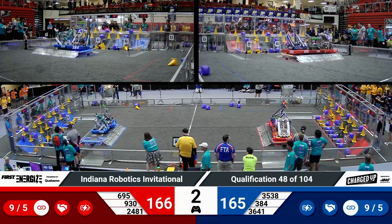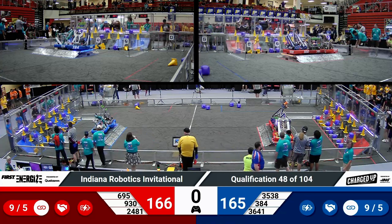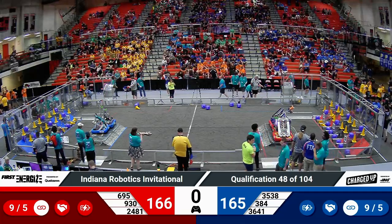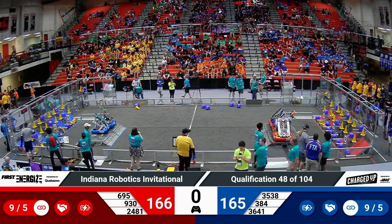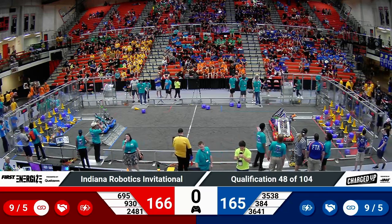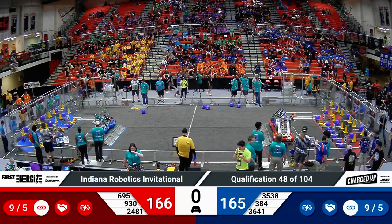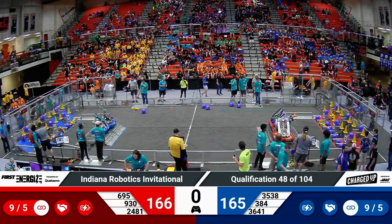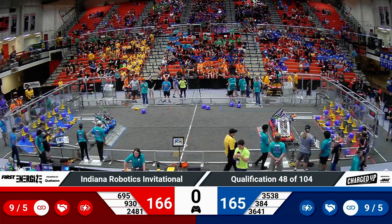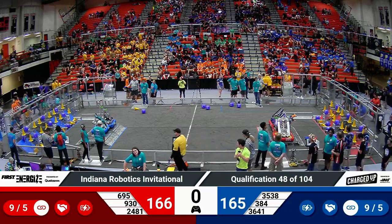Over on Blue, they've done it again — nine links for them as well. The difference might come down to the eight-point differential in the endgame strategy: three robots for Red docked and engaged, two for Blue plus a park at the conclusion of the match.